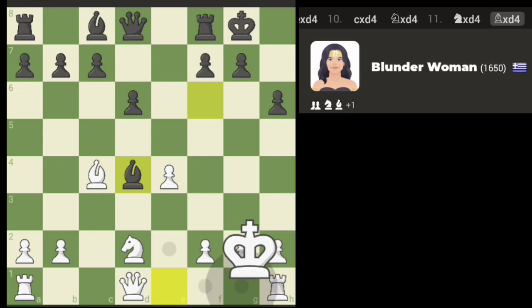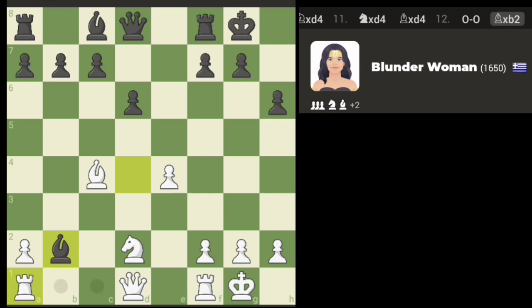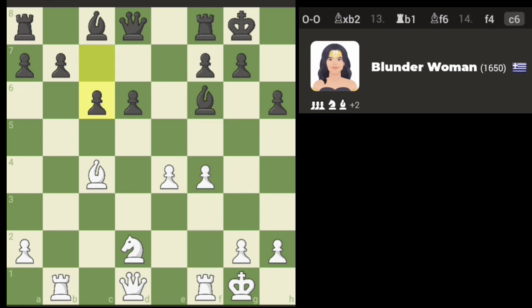I think I'm just going to straight castle. I'll leave the one pawn hanging. Now we can pull back with the rook. Thinking and pushing pawns here. Probably should move this knight though, so I'm not vulnerable to the check.